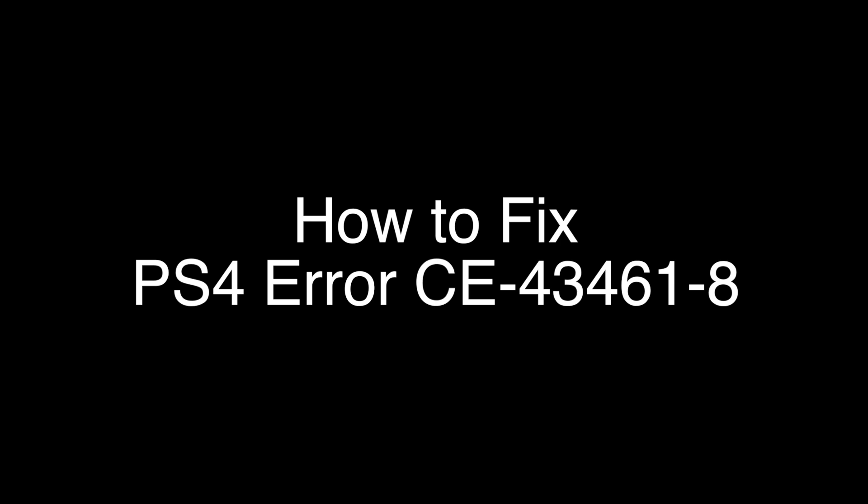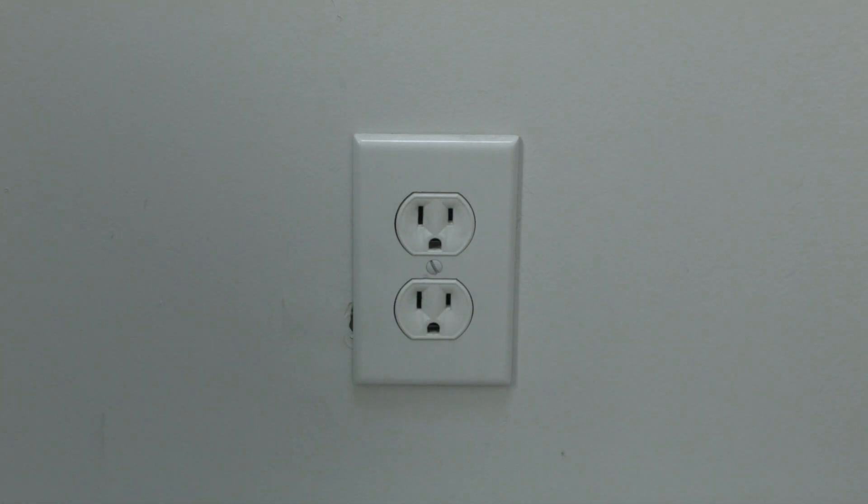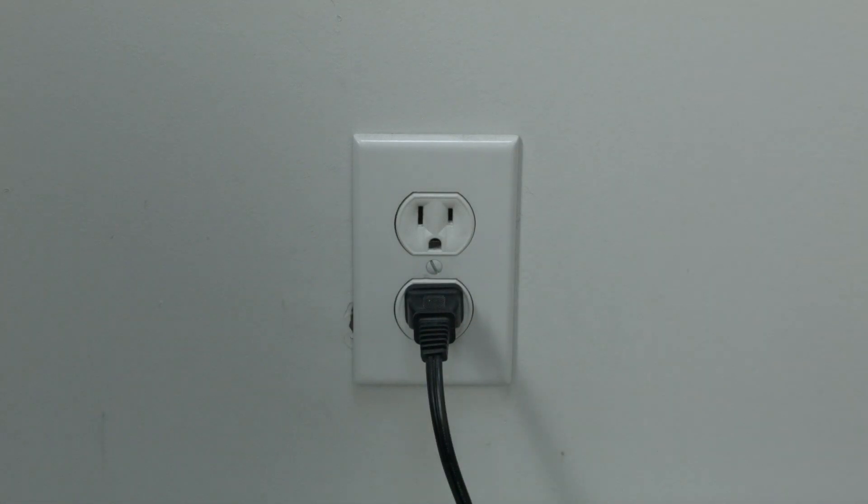The first thing to try is really the simplest, and in most cases this one will actually work, so you might not even need to go on. Simply unplug your PS4 from the wall, wait about 60 seconds — don't be impatient, wait the full 60 seconds — and then plug it back in. If your PlayStation is working again, great.